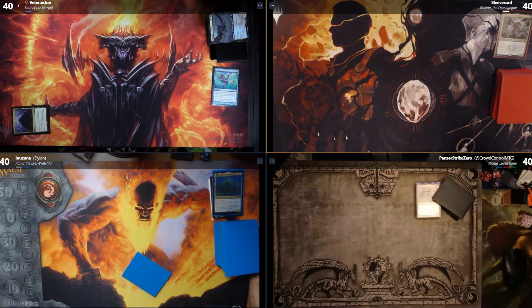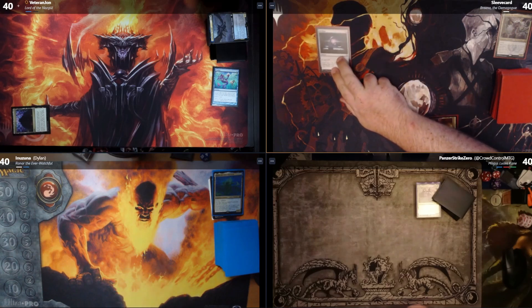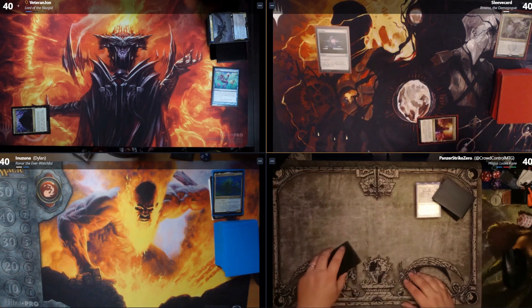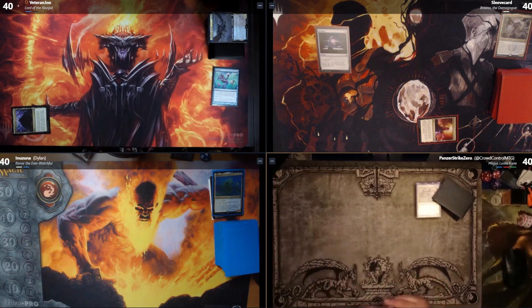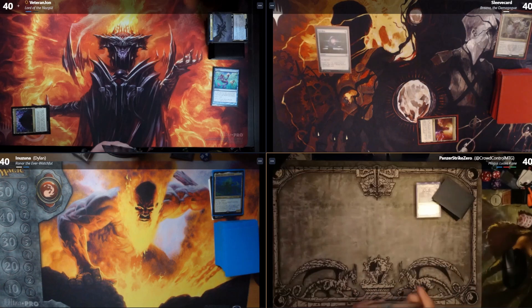I'll see your Command Tower, John, and raise you a Command Tower — but it comes with the presence of a Sol Ring. Turn one Sol Ring. That's gross. I will pass.